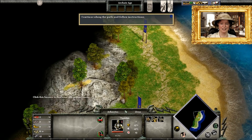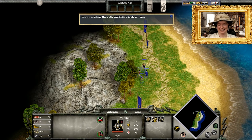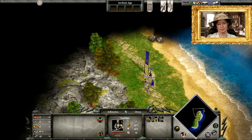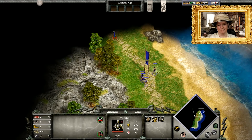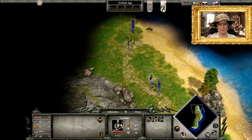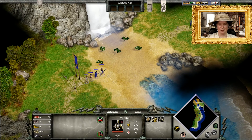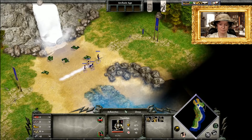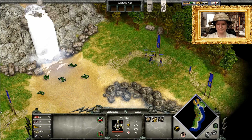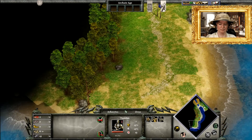The little units say something when you tell them to go somewhere — love that. Arkantos and his men have not yet explored this part of the island; part of the path is still hidden in darkness. The black area represents unexplored territory. Notice the diamond-shaped window at the bottom right — this is the mini map, which shows where you are and places you haven't explored. Left-clicking the mini map instantly moves your view in the main game window.